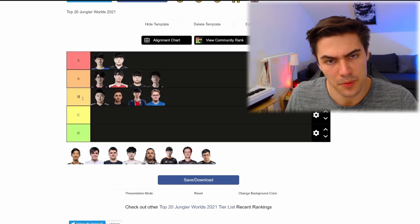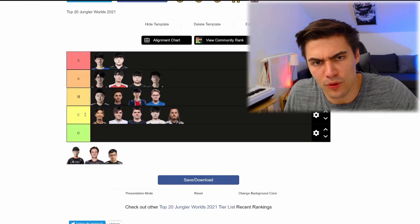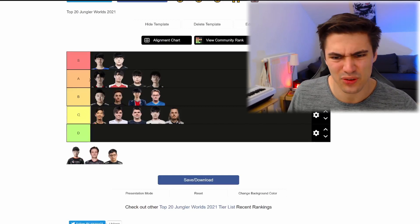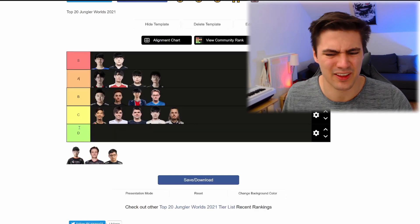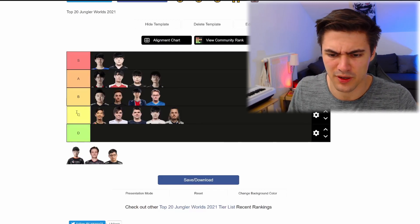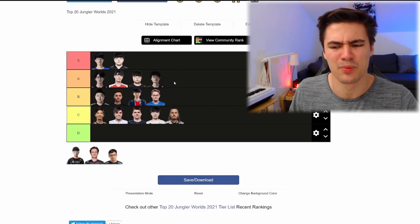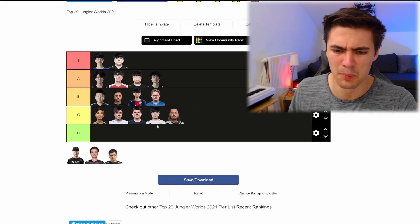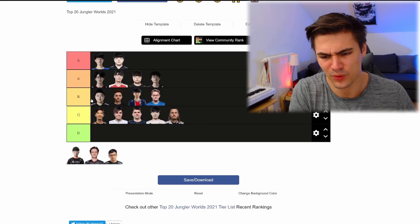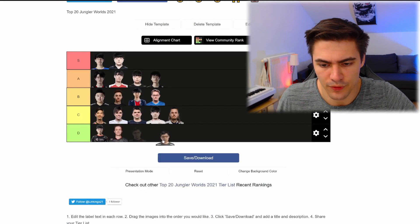In C-rank we have quite a lot: Flower, Elioia, Whipo, Willer, and Centaurin. Many of you will probably be upset to see your favorite western junglers in C-rank, but jungle is so stacked that in comparison to S and A they're just a step below. Even C-rank junglers like Blaber here are super good — on their good days they can be on par with B-rank, and with team help could push into A. However, they're lacking even more than B-rank junglers in terms of consistency, champion pool, recent performance, and mechanics.